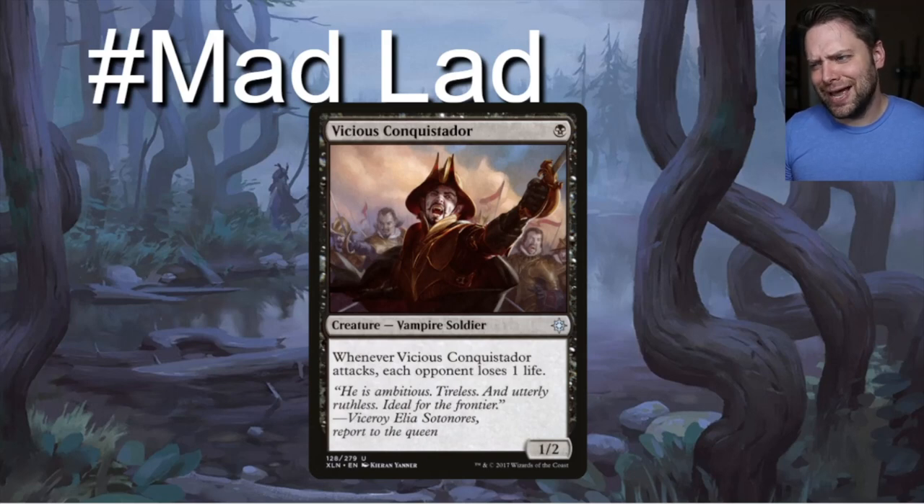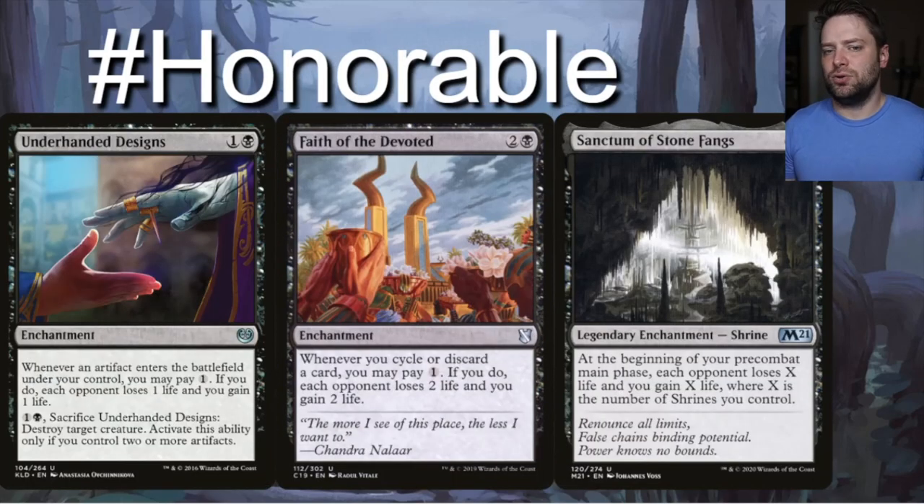Here's a mad lad — a one-drop 1/2 that says whenever he attacks, each opponent loses one life. Yes please. You're probably going to lose him, but you're certainly going to trigger Strefan. You attack the player that has no reason to block — that's the one you swing at.